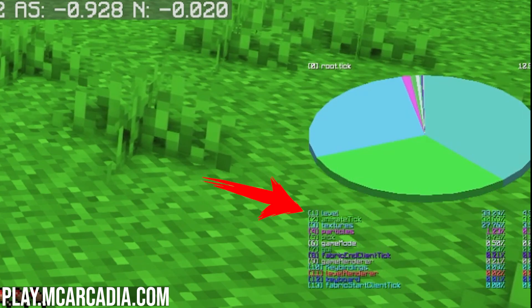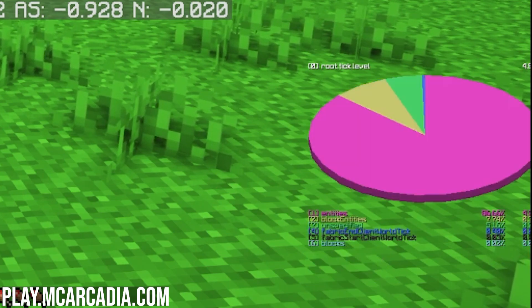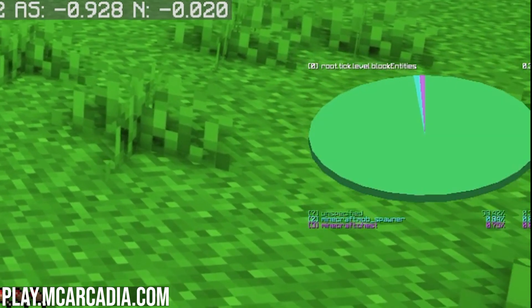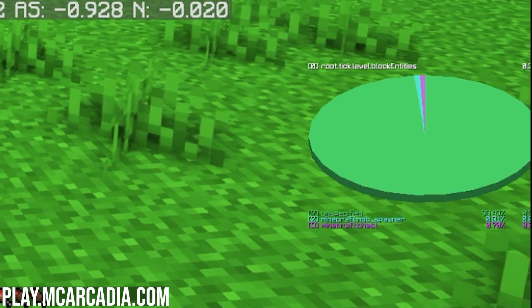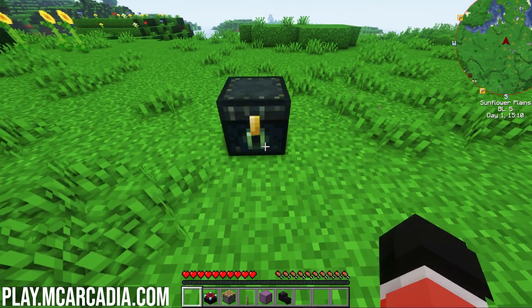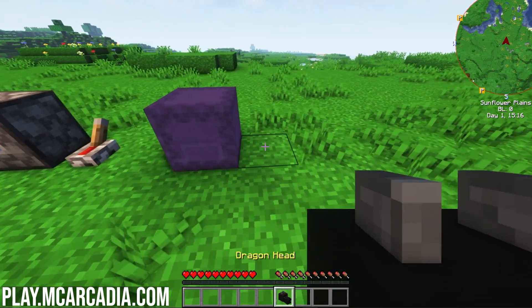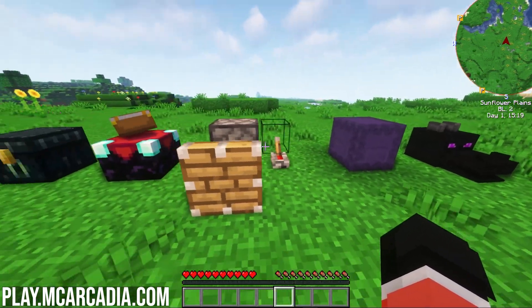Now look for 'level.' This will tell you the percentage of certain blocks and entities in your render distance, depending on which you select. The next step — you hit 'level' — is to find block entities. And bang, you're done. This will tell you entities loaded in your render distance. You can detect many blocks with this tool, but the best blocks to look for are ender chests, enchanting tables, activated pistons, shulker boxes, and any type of skull.